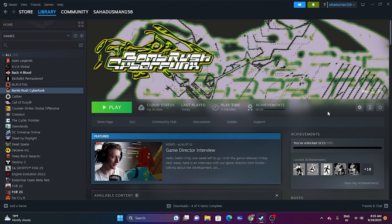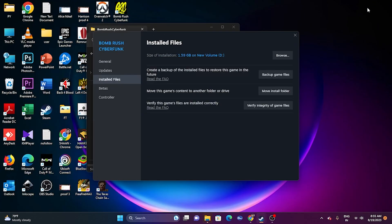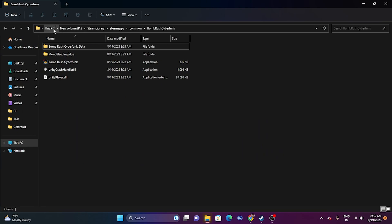If the issue persists, try launching the game from the installation folder. Most of us launch from Steam, which is one of the main reasons for crashing. Right-click the game, go to properties, go to installed files, and click browse. That will redirect you to the installation folder. From there, launch the exe file directly instead of launching from Steam — this has worked for many users.